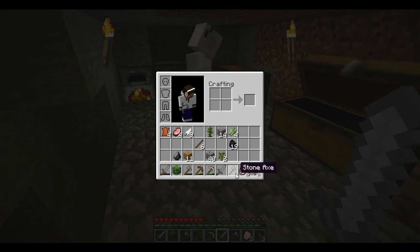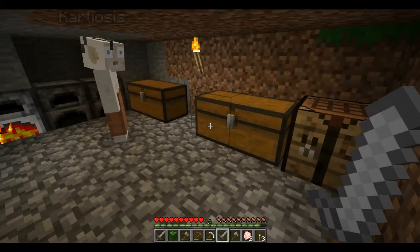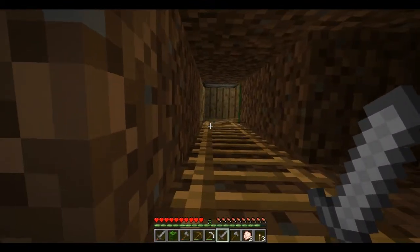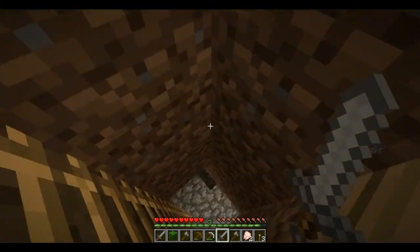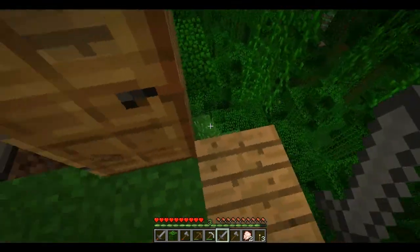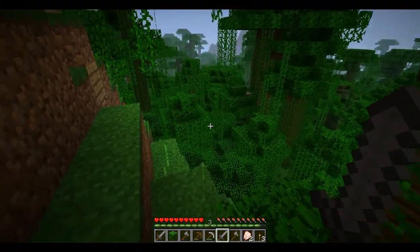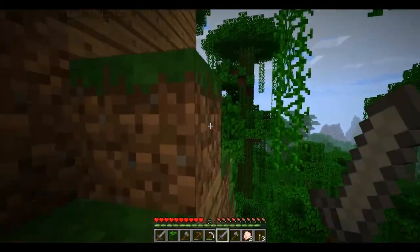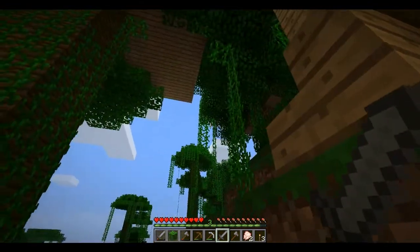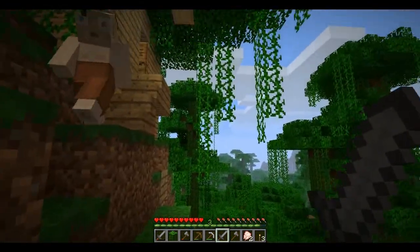Oh, yeah. Well, I've already got a sword anyway, so that's okay. And an axe for wood. Oh yeah, that's right. Yeah, I've got shears. Okay, I'll meet you outside. And there's an axe. What way should we go? Probably... should we go this way? This way looks like fun.